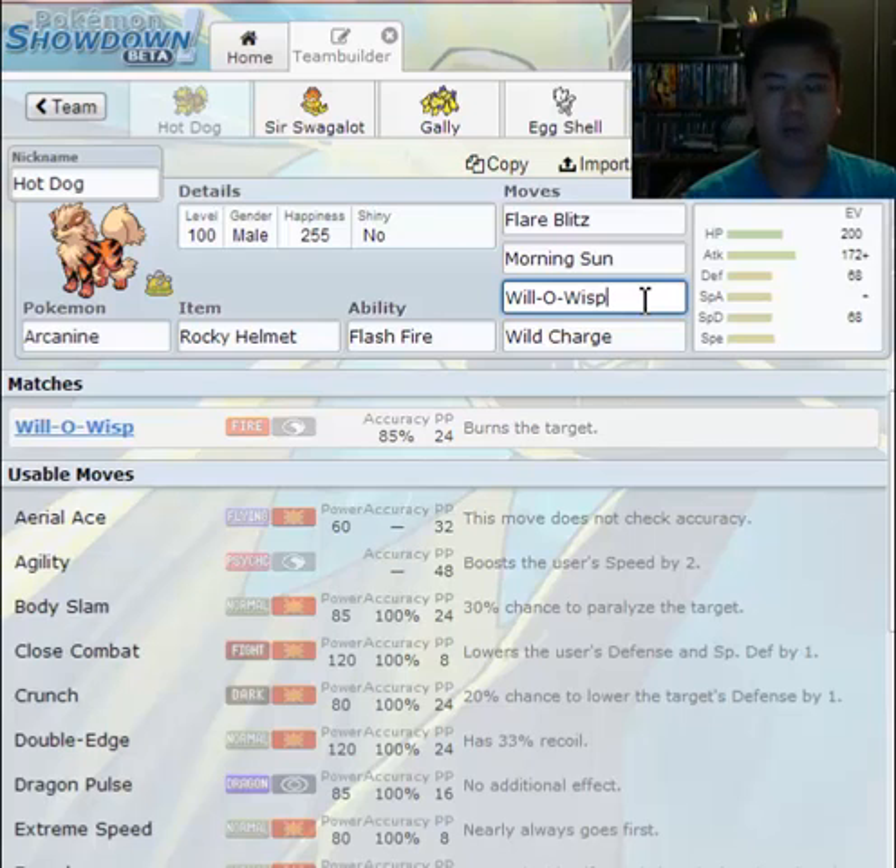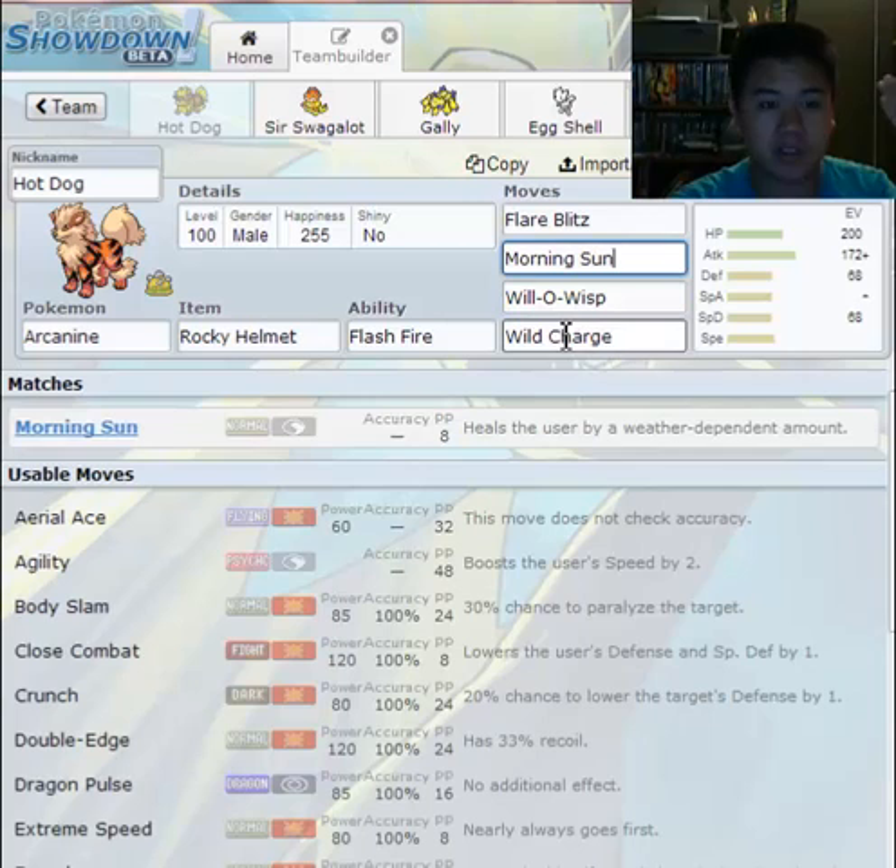Will-O-Wisp — great move, wonderful effect. Moving on: Morning Sun. It's useful because my Arcanine's role is to be a wall, and I can't have my walls dying. Morning Sun heals HP by a weather-dependent amount. Under normal weather, I'll heal 50%. Under the Sun I'll heal more — I think that's 75%. I'm not sure how rain affects it, but Sun definitely affects these types of moves.